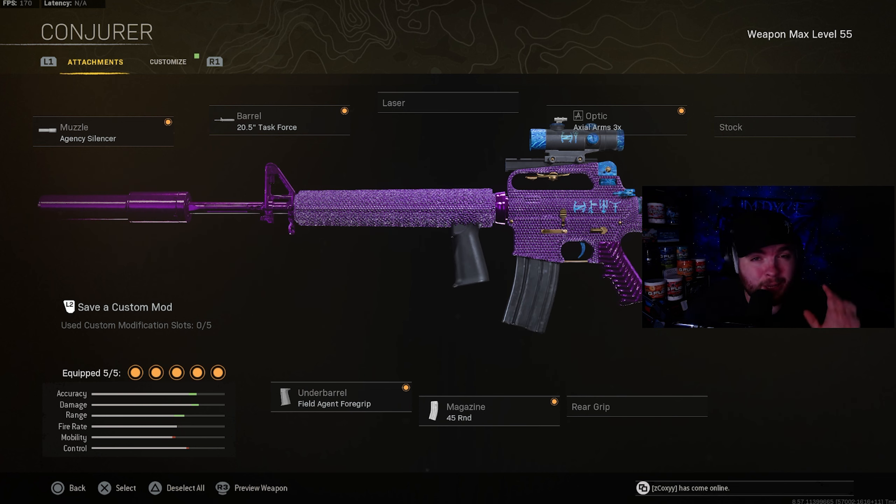Last but not least, this is definitely a weird weapon but this gun is absolutely frying right now on Rebirth. I tried it out the other day and it was two-bursting, so you definitely have to give this a shot. The attachments on the M16 are going to be the agency silencer and the task force barrel. The optic is going to be the axial arms 3X like usual. The underbarrel is going to be the field agent grip and the magazine is going to be the 45 round mags.